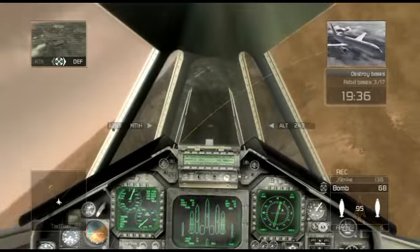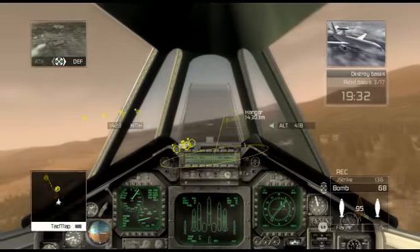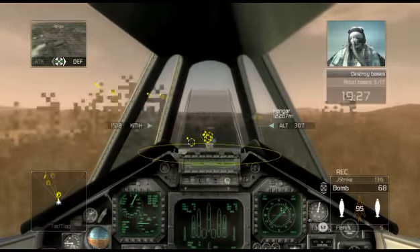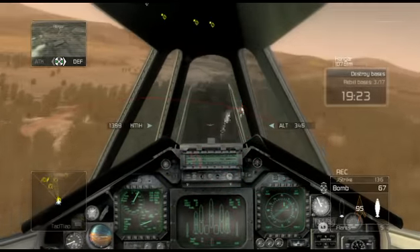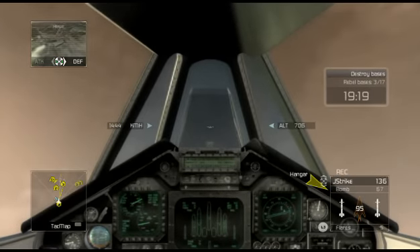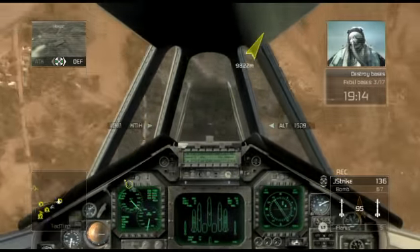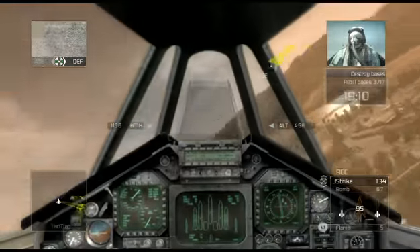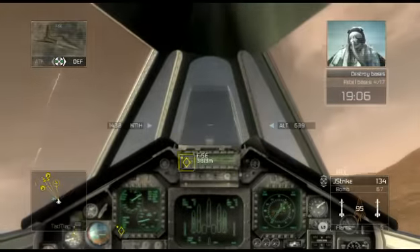Heads up, Reaper flight. I've got a flight of enemy interceptors bearing down on you at high speed. These guys don't look like amateurs, so watch out. Copy that, control — we'll keep our eyes out for the bandits and go after the ground targets. On target, rebel training camp destroyed. Oracle, I've got enemy units moving alongside the river — looks like they're in a hurry. I'm also seeing small transport ships bearing cargo back and forth across the river. Roger that, targets are valid. You're clear to engage. Copy that, Oracle — engaging now.